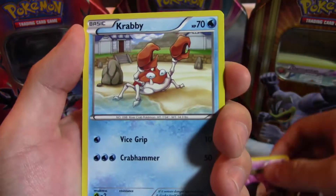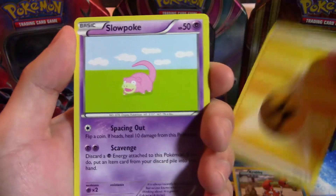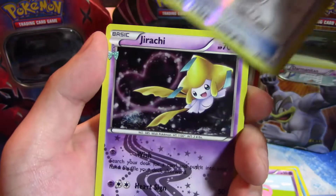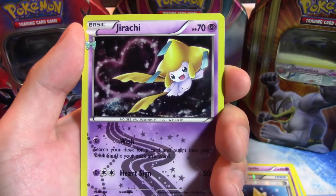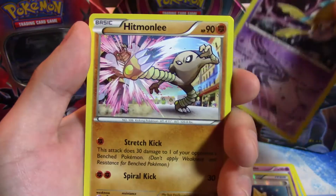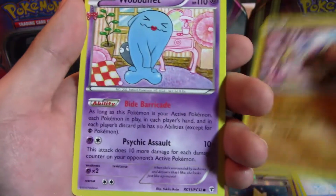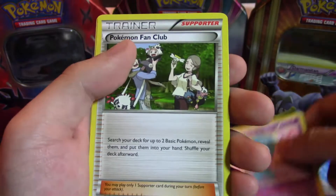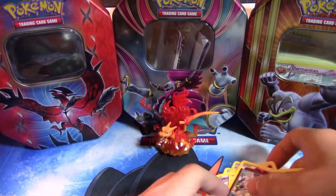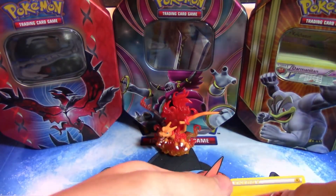First off we've got a Ghastly, looks like we've got Krabby, next we've got a Lightning Energy — love those energies from Generations — Slowpoke, a Reverse Holo Max Revive. Our next card is the Radiant Collection Jirachi, that's pretty nice — Jirachi in a Jirachi box. And then our next card is a Rare Hitmonlee, followed by Wobbuffet, Pokemon Fan Club, and then a Mr. Mime. So the first pack: kind of booty, but you get two packs in this box, so there's still a chance.